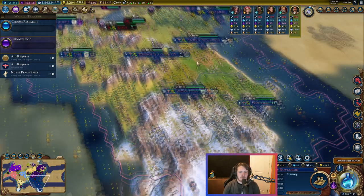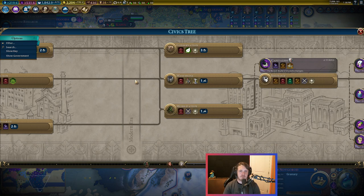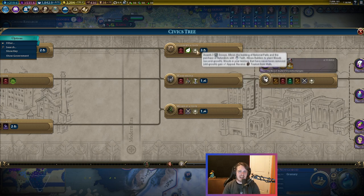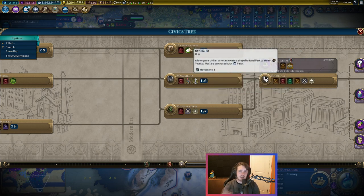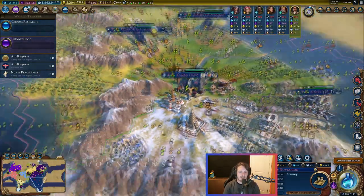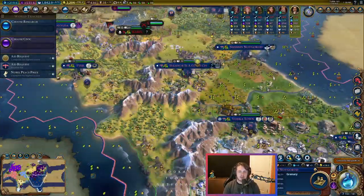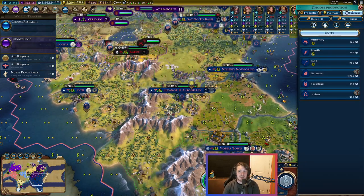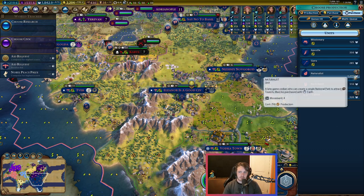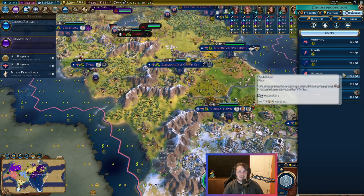The second thing we need to talk about before we get to the actual rock band unit are the naturalist units. Naturalists come on the culture tree a little bit before rock bands — they come in conservation. Naturalists allow you to do two really cool things: planting woods, which doesn't cost any faith, and making national parks, which does cost faith. You can see we have all of our national parks done, and that's really important. Naturalists work the same way as rock bands in that they cost faith to purchase and get more expensive the more you get.